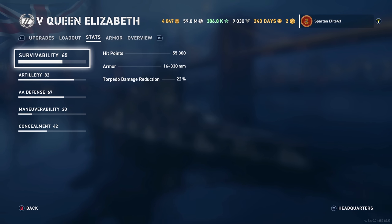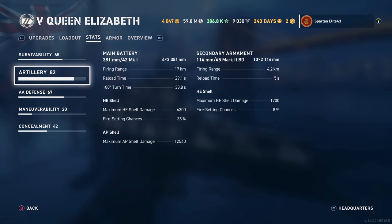Stats: Survivability is 55,300 hit points with a 22% torpedo damage reduction. Artillery: 381mm 42-caliber Mark 1s — you have 8 of them reaching out to 17 kilometers, reloading in 29.1 seconds with this build. 180-degree turn time is 38.8 seconds.